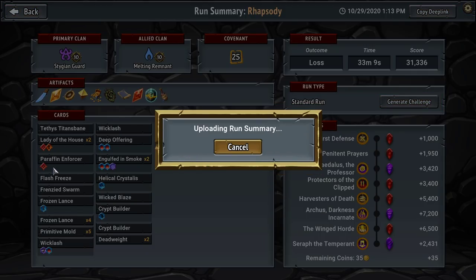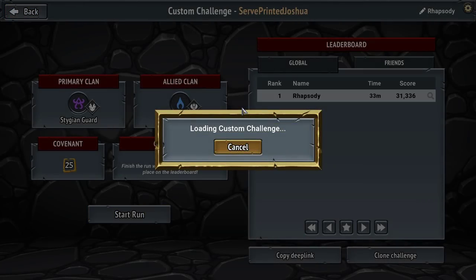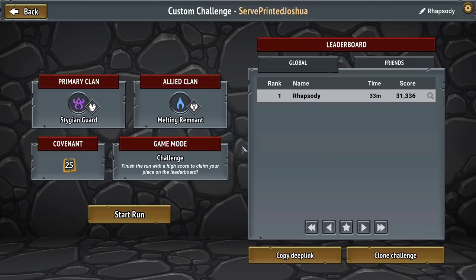I'm going to take the generate challenge here, because especially with a Paraffin Enforcer, two Ladies of the House with the early Multi-Strike and Fade's First Blade, as well as a couple of the other relics really contributing to it as well — this could be a very, very exciting and fun run. I am certain of that much. So let's load up this custom challenge, which is going to go at the top of the link in the description down below. Hopefully you've been enjoying yourselves and hopefully we'll see you next time. Bye.